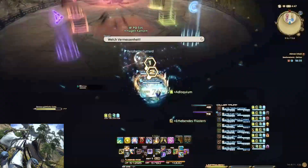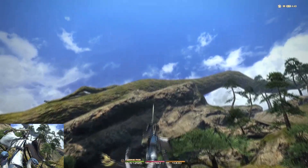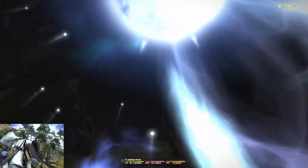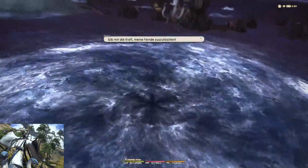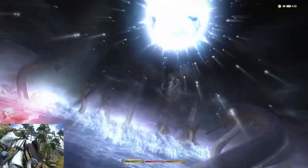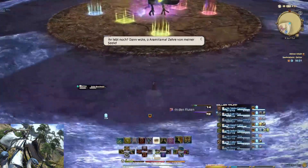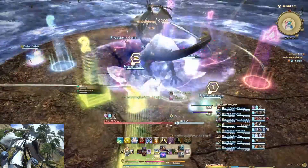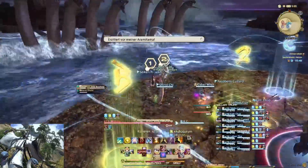Hinterher sollten die Heiler nochmal vor Sairius Ulti schilden und hochheilen. In der nächsten Phase sind wir im Wasser gelandet und haben außerdem einen Debuff. Wir müssen so schnell wie möglich vom Wasser weg, dann ist der Debuff weg. Außerhalb kommen immer Wellenschläge und weitere AOEs – da solltet ihr vermeiden, so lange wie möglich außerhalb zu sein.